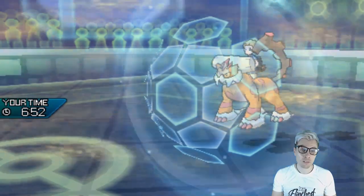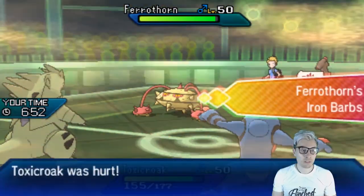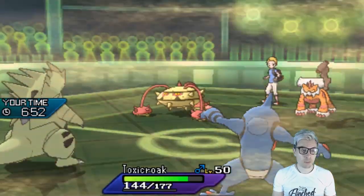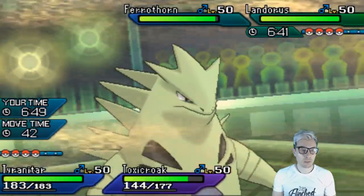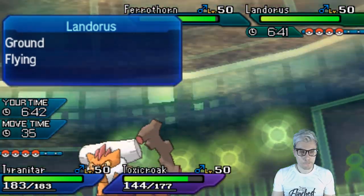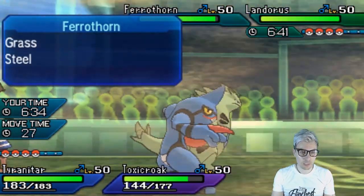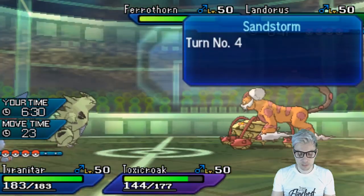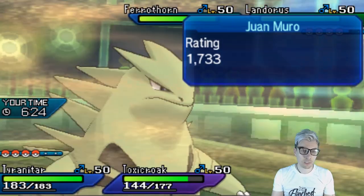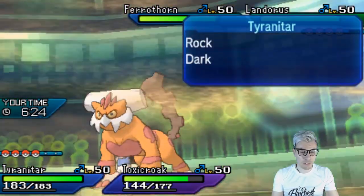We can put this into practice right now and get the snipe — Ice Beam should take down a 4 HP standard Landorus. We'll Fake Out Kyogre. Landorus probably doesn't feel too worried right now. It could be a Z-move, so it could protect — definitely could protect. My opponent switches out. Ferrothorn comes in, which is not so ideal for us. It's so tempting to target Landorus. We'll go for the protect — get Ice Beam in but Iron Barbs won't be ideal for us.